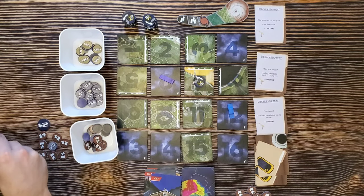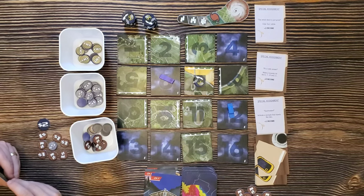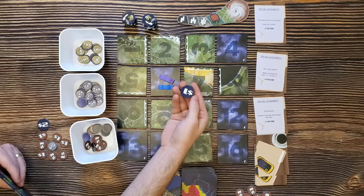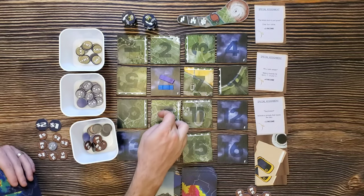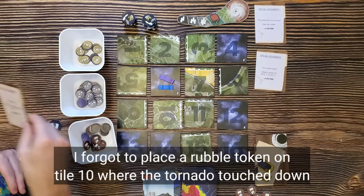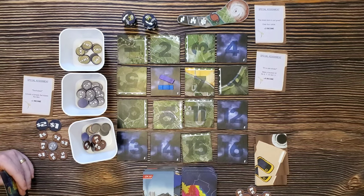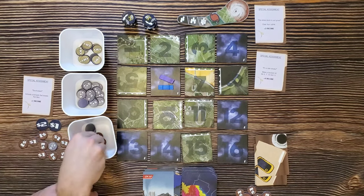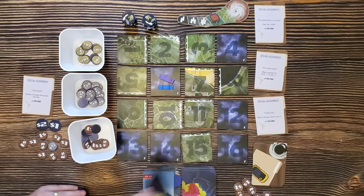Round four — I move one, two, three, clear rubble for $1, then play channel ten: the tornado goes one, two, three, four, five off the board. That gives me the special assignment completion for one income. I get $5, but Sam is on the same tile, so we split income rounded down — two and a half each means we both get $2. We refill the assignment and draw a new one: training day — make a tornado hit tiles two and three for one additional income.